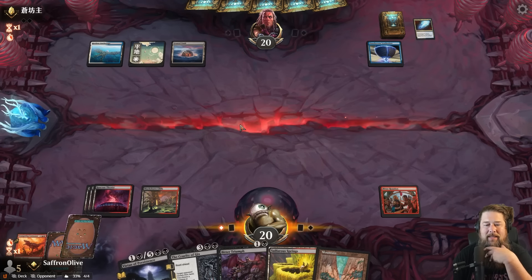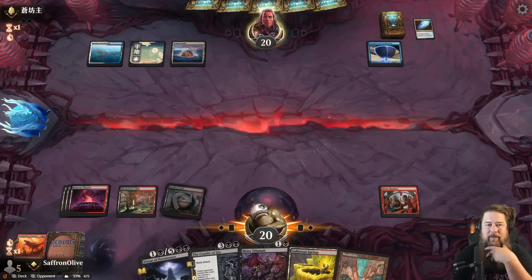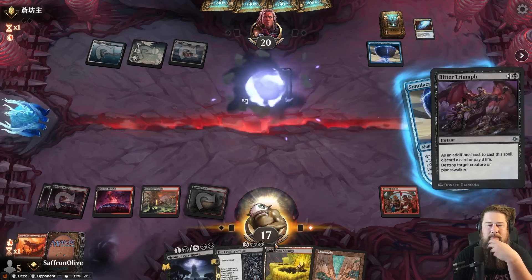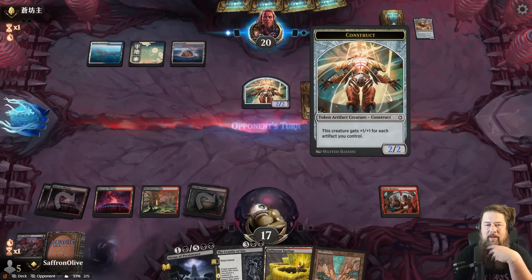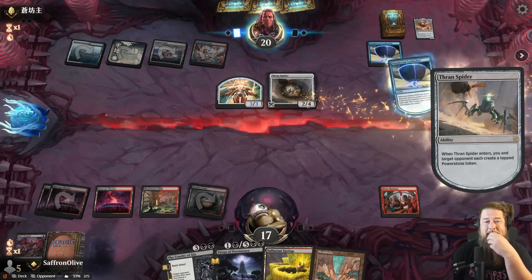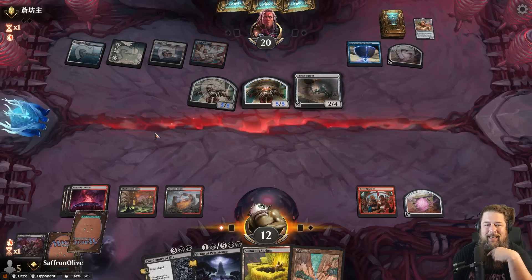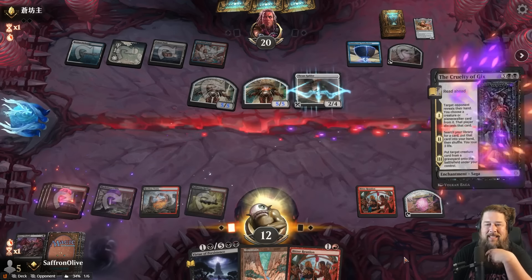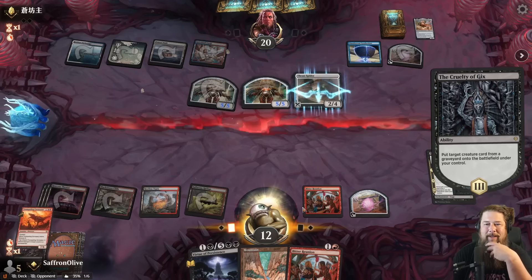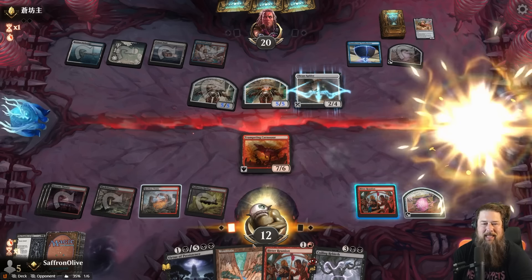We don't need another Swamp — we have all the lands we'll ever need. Opponent is on Control — they play Raccoon Theater, we play Charming Scoundrel, which they counter. We play Blackleaf Cliffs and pass. Opponent plays Pomori Vault — they're an artifact deck, which might be an issue since we don't have a super clean answer to Simulacrum Synthesizer. We get a lot of lands. We play Bitter Reunion, discard a Mountain, play a Theater, and mill the Carnosaur into the graveyard.